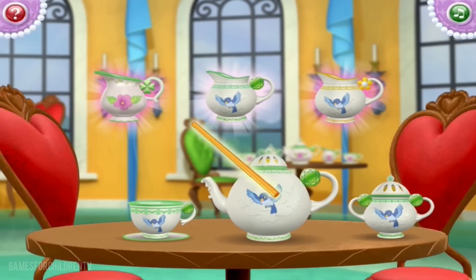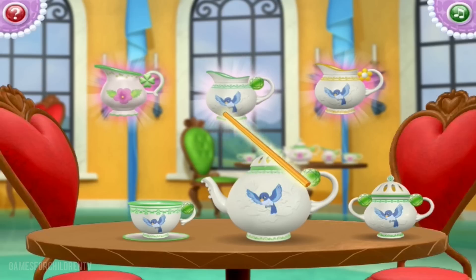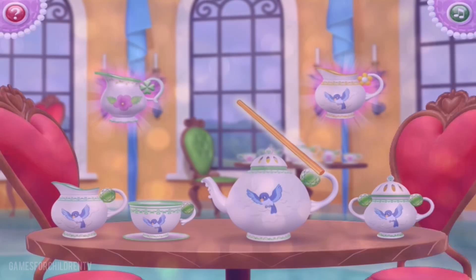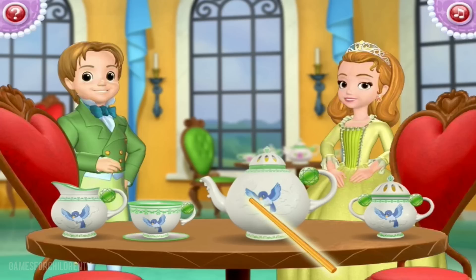You're really good at this! One more to go. The last piece of the set is a creamer with green stripes and a blue bird. Look! What a beautiful tea set! Now, select the teapot with the magic wand. What a wonderful helper you are to Sophia! Beautifully done!